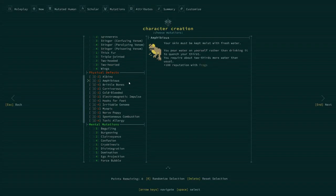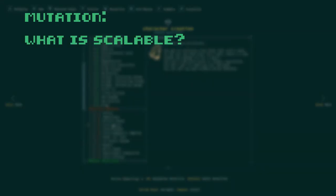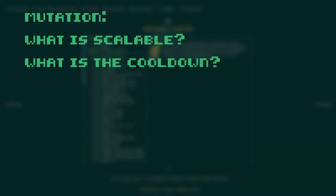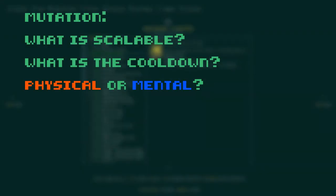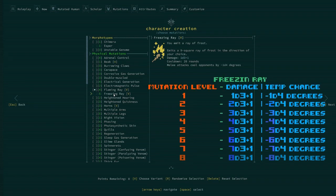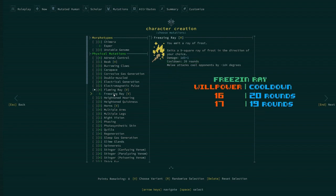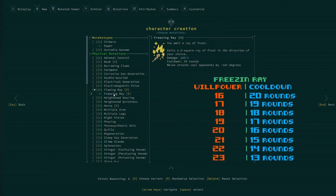So let's get our tendrils dirty with some mutations. First, when buying mutations, you should pay attention to a couple of key details: what is scalable, what is the cooldown, physical or mental? When reading the details for a mutation, whatever is highlighted in blue is scalable, meaning that this is what improves as you level up the mutation. You're going to want to be aware of cooldown — though the cooldown amount does vary with your willpower, this screen will always display the same cooldown amount. It's good to know how often you're going to be using an ability in combat.